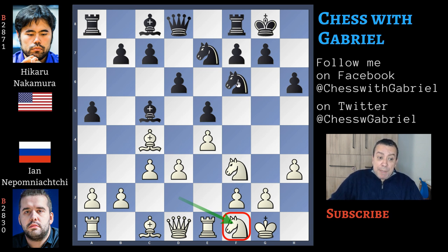Black must prepare this knight maneuver with great care. It means that the bishop on d2 must be retreated to b6 or to a7 before the knight maneuver begins. In fact, now the bishop on c5 remains a target.